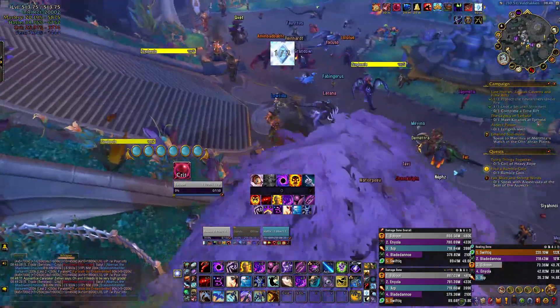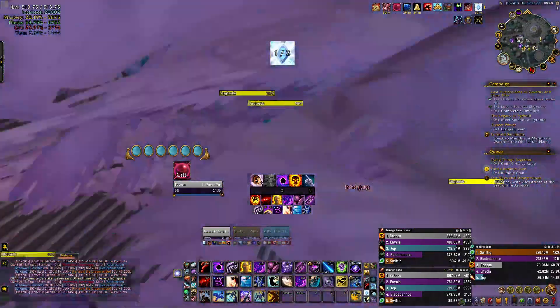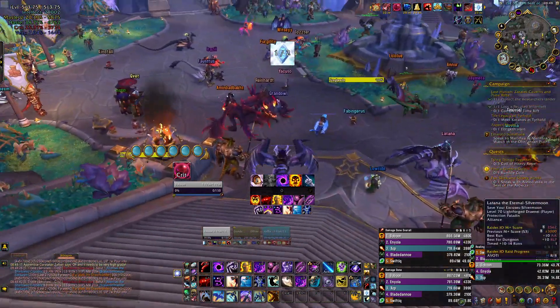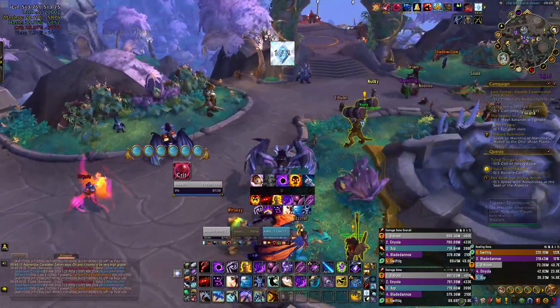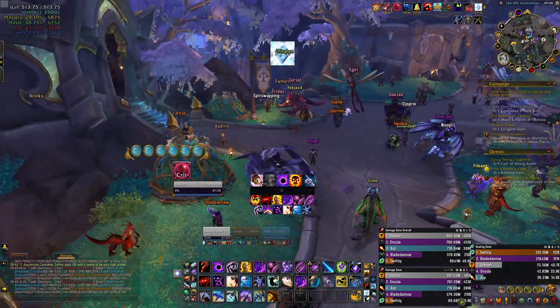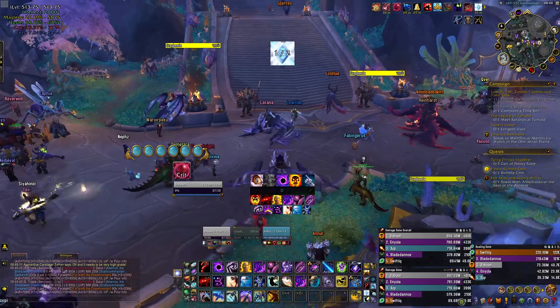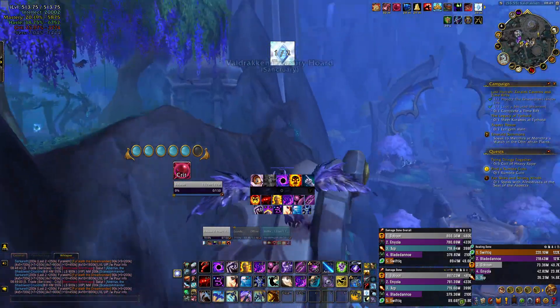But if you see it's white — you're a priest, it's coming towards you — you know to interrupt it. It's not the easiest to use, but on occasion you'll think 'I might have just saved that person's life' because they were low, there was a spell going toward them that was uninterrupted, and you saved them. It's really nice to do that — you'll get used to it.